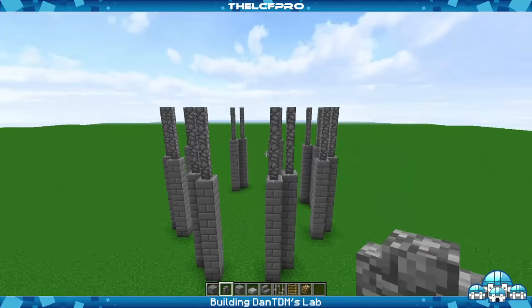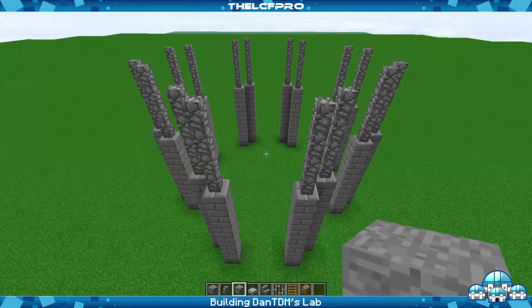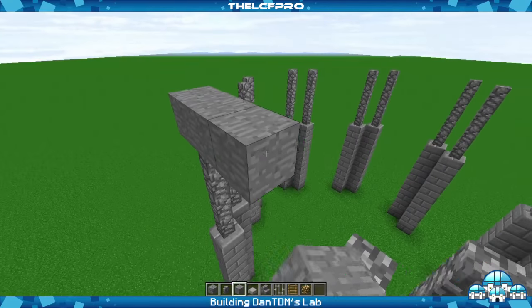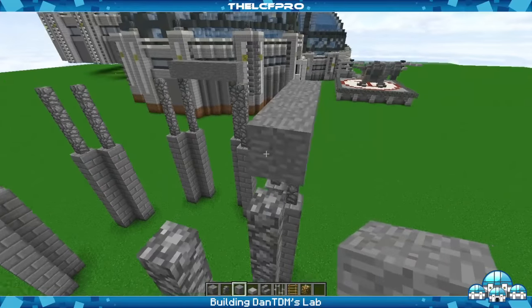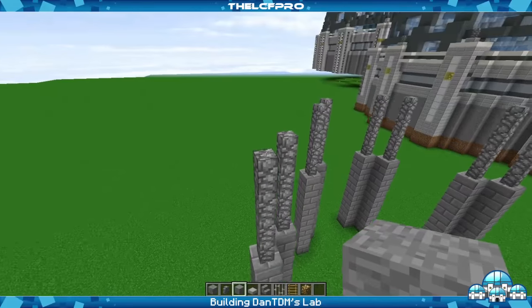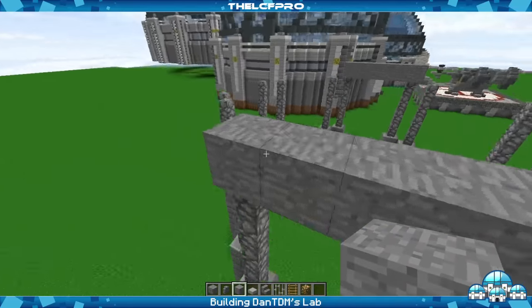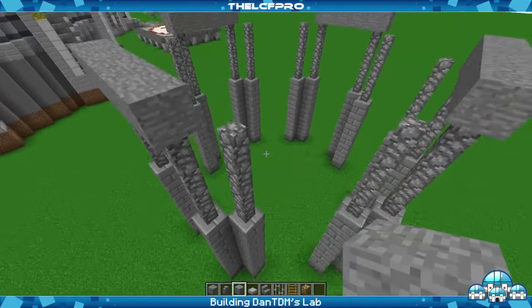And then we're going to do four of these cobblestone walls on top of them — 1, 2, 3, 4 — and that for each one. Alright, and there we go. So then we're going to get ourselves some stone and connect the ones which aren't diagonals — the right ones over here.